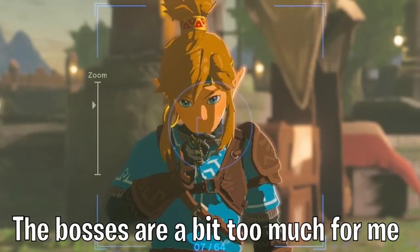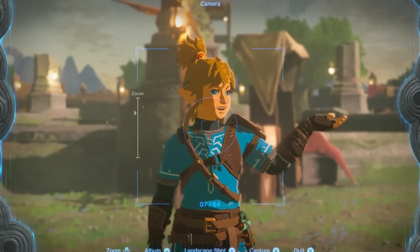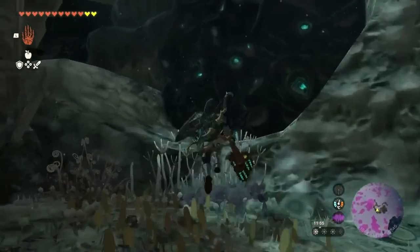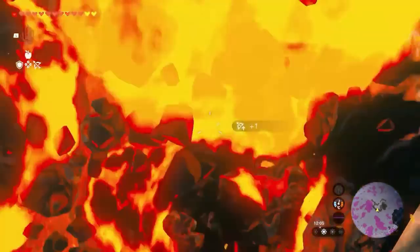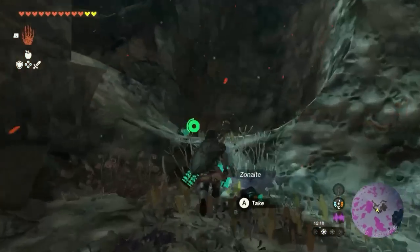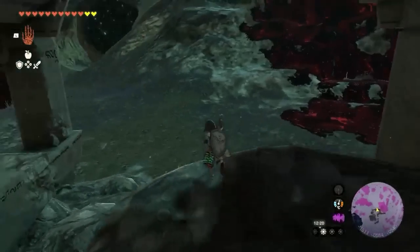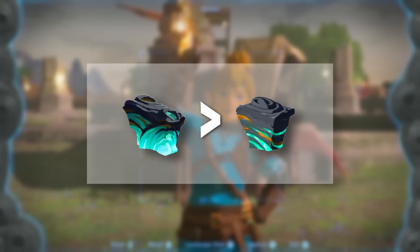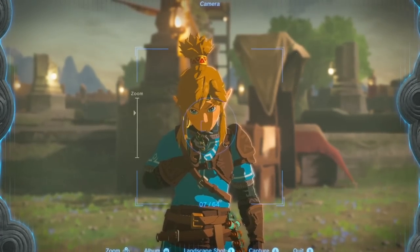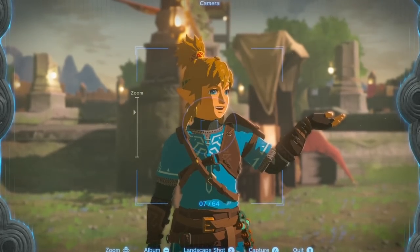Even if the bosses aren't for you, still go to those locations, because often there are extremely large Zonite deposits nearby that you really want. But before you break them, save your game at this point, because if you get very few or no large Zonite from these deposits, you can simply reload the save file and break the deposits again. Keep doing this until you get many large Zonite, because large Zonite is more valuable than its regular kind. This can theoretically be done with each deposit individually, but it's only really worth it at the monster camps or the ore deposits near bosses.